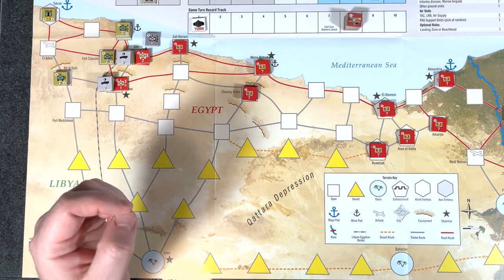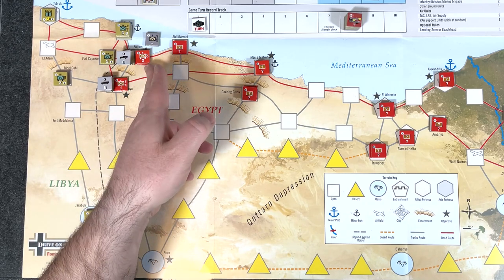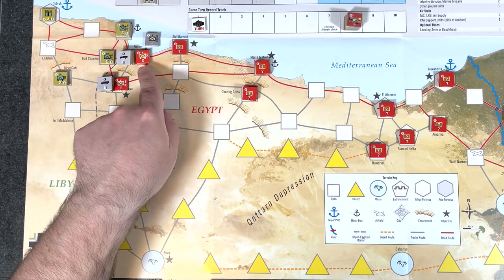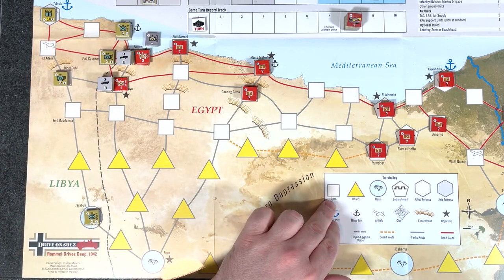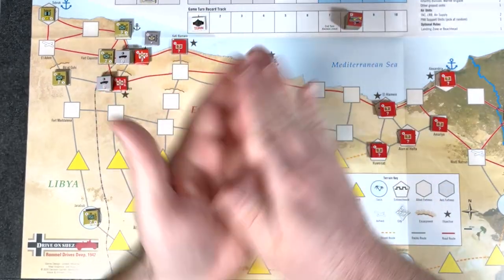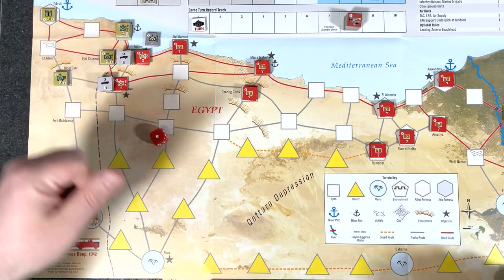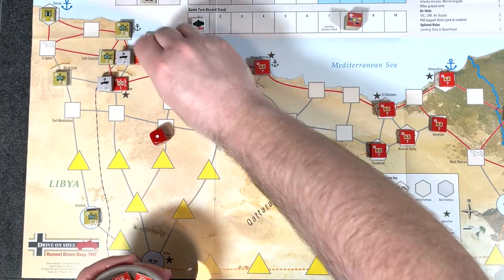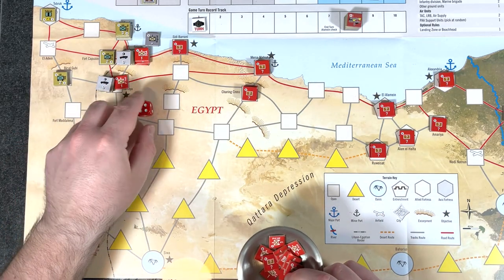The next thing is the allied reaction subphase. This is where we do a reaction check because we moved into allied territory — both of these were allied controlled, we just moved in. We're going to see if additional allied reinforcements show up. The terrain type is open, so the allied reaction on that is a one or two on a die roll. Roll for Solemn — a one, so he does get one unit. We draw from the regroup bin — additional infantry there. We check for Halfaya — roll a four, nothing happens there.